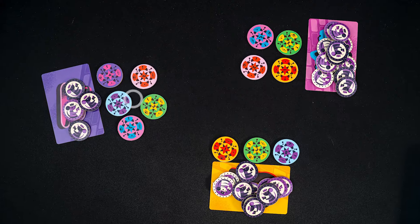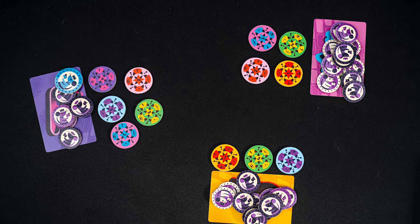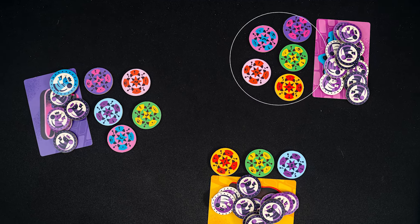You'll play rounds two and three the exact same way as the first round. After three rounds, move on to final scoring. The player with the most quartet tokens gains a big tip token worth ten of the regular tips — if players are tied, they each get a big tip token. Total up your tips, and the player with the most tips wins. In case of a tie, the tied players share the victory.